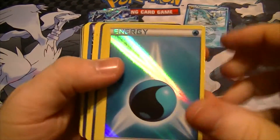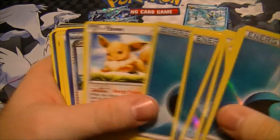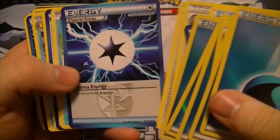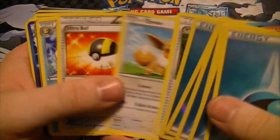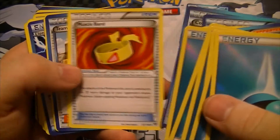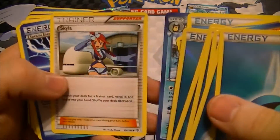So we got some blue water energy foil cards, those look pretty nice. So we got Eevee, Colrus, Energy, N, Professor Juniper, Plasma Energy, Temple, Shadow Triad, VS Seeker, Eevee, Ultra Ball, Poliwhirl, Team Plasma Ball, Colrus Machine, Muscle Band, Team Plasma Grunt, Escape Rope, Energy, Seismitoad, Skyla.